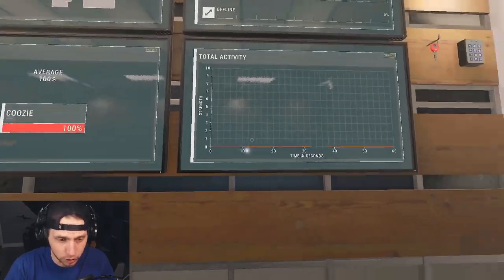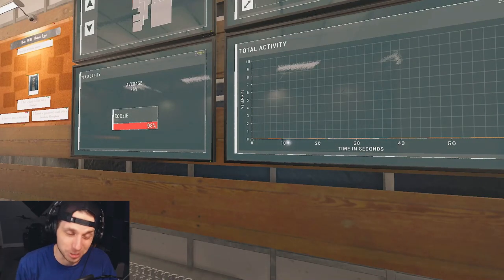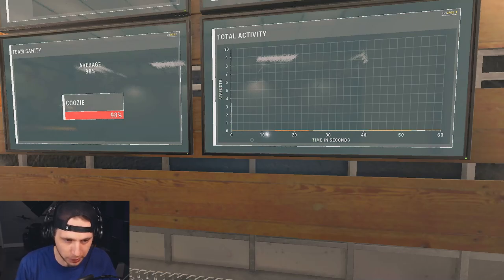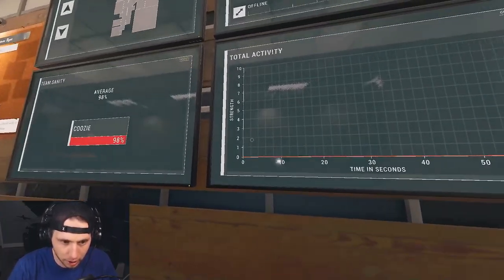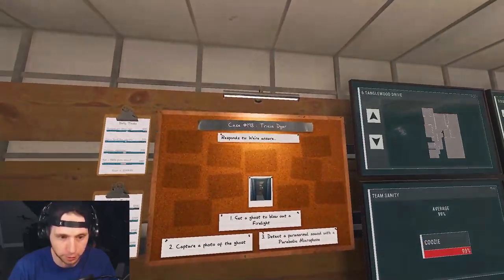You can use the activity meter to determine different ghost types like a Poltergeist or the Twins. It's also useful for potentially finding EMF 5 evidence. Sometimes — and it's been speculative — if it jumps five levels at least five levels and it's not a zero-to-ten like a hunt, it is more than likely EMF level 5 evidence.